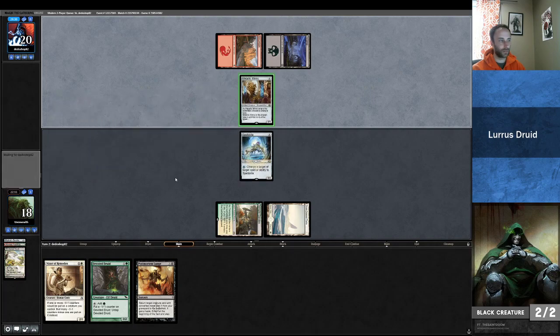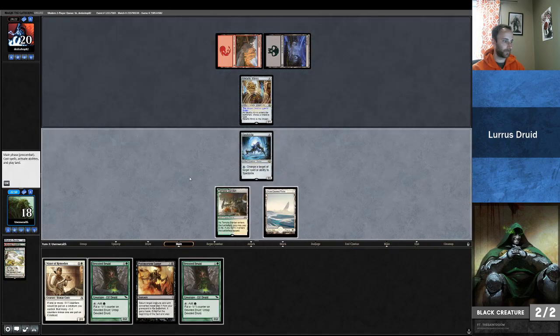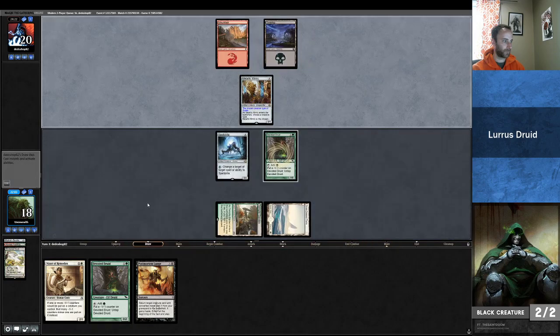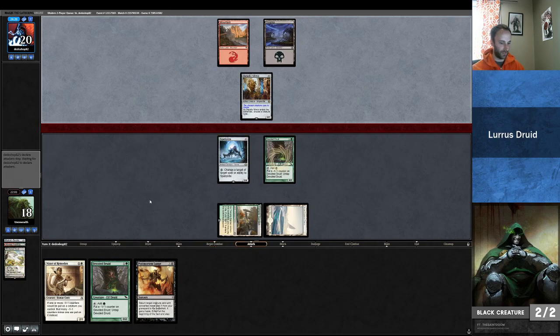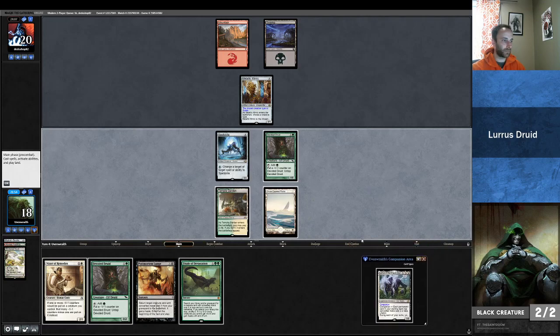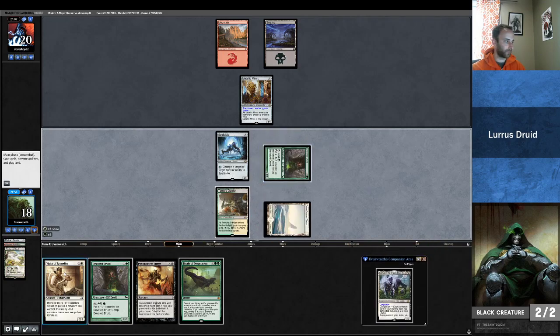Metallic Mimic — up against Goblins. I kind of wish I just dropped the Druid; they probably had the tribal burn spell though. Now I just need to draw — I have 9 tutors and 2 Ballistas, 11 good top decks here. And Horizon Canopy is actually a decent top deck because it gives me another redraw, so there are 14 okay draws — 14 good draws for me out of 50 cards in my deck. That one is one of the good ones.